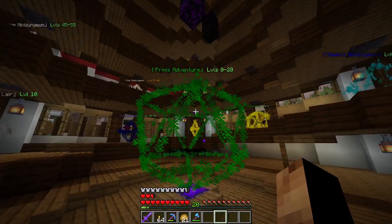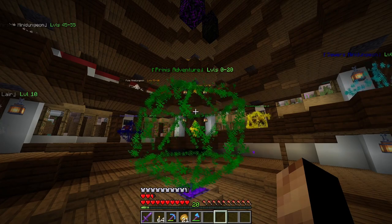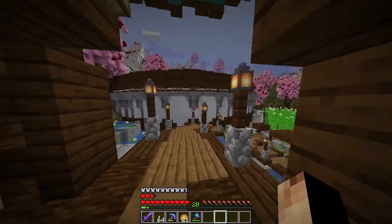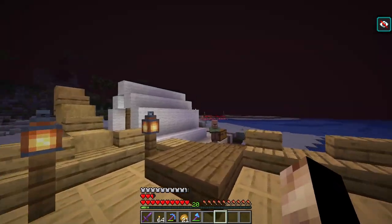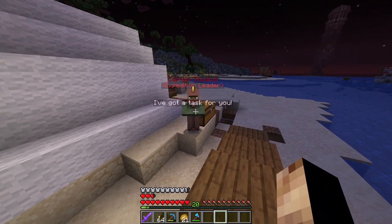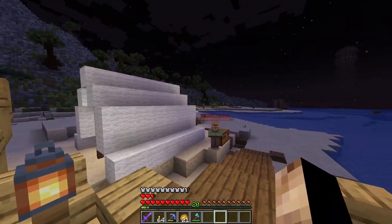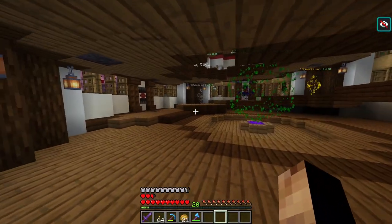The Primis Adventure is recommended because it levels up your gear from level 0 to level 20, great if you're new to the server and want to jump into elite mobs. You go in and spawn on an island where the villager expedition leader waits for you with tasks. I won't spoil all of it — I'll let you explore.